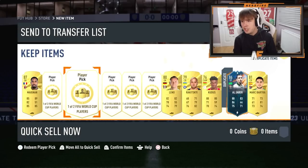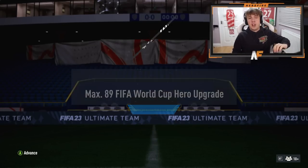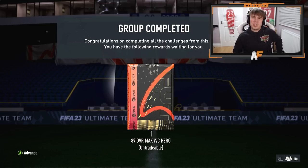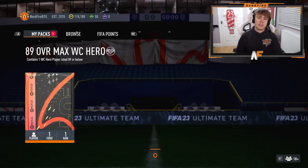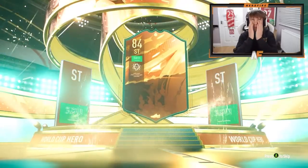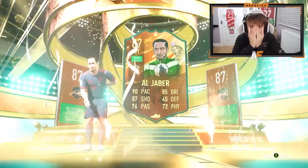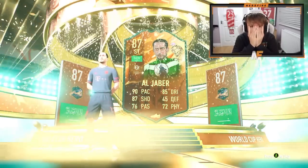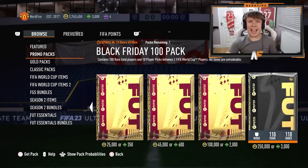We've got a max 89 FIFA World Cup hero upgrade on the Road to Glory - we're straight up opening it this time. Last time I got Carvalho, which you know, not the best but not the worst. Let's get on the store and see what we get. I've already got Alawar on this account, I've got Longberg, and obviously Carvalho. I actually got Alawar on both accounts - you've actually got to be kidding me. That is not great at all.